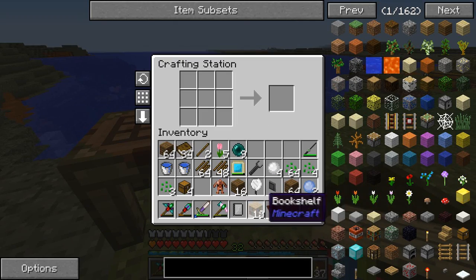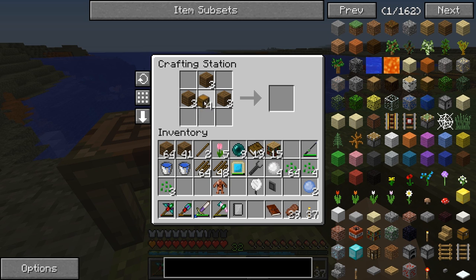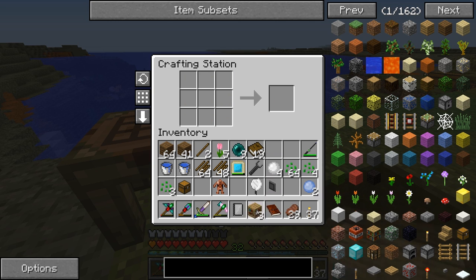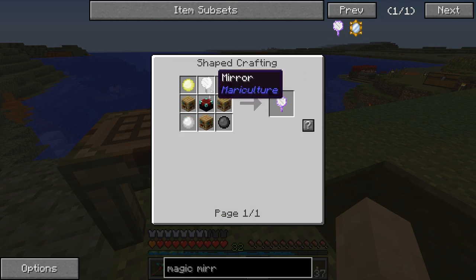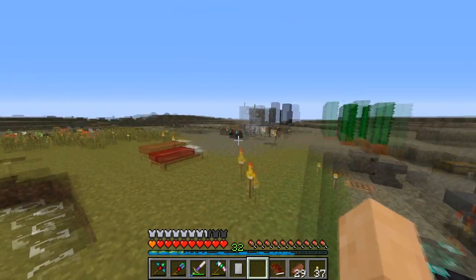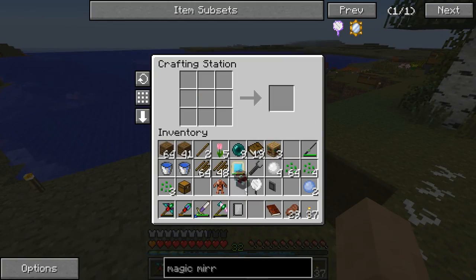We pretty much are at a point now where we have unlimited resources. We need five books combined with some chests - three chests in the middle and then the bookshelves all around - and that's going to give us a storage bookshelf from Mariculture. From Mariculture, it's going to allow us to craft the magic mirror. We also need our enchantment table, which I haven't ever used. Funny how that works.